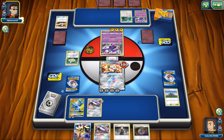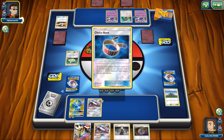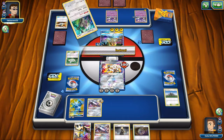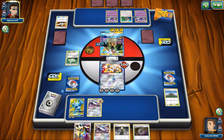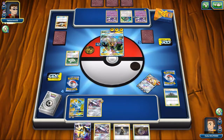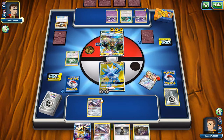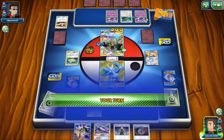He grabs even more energies with Naganadel. Gallade is probably going to die — he can't use Guzma, so it's the only Pokemon he can KO. He puts the Choice Band on Tapu Koko for good measure. With Electro Powers, this Pokemon does do a lot of damage. It will have a hard time taking care of Tag Team GX and Stage 2 GX Pokemon, but for Stage 1s and Basics, just a Choice Band and an Electro Power and you take care of them.